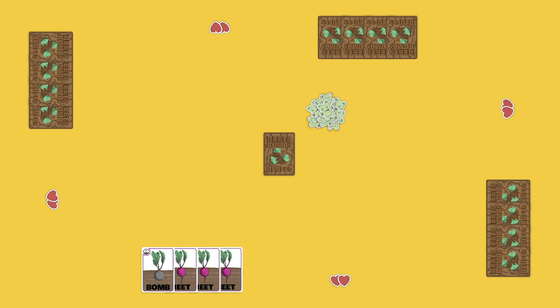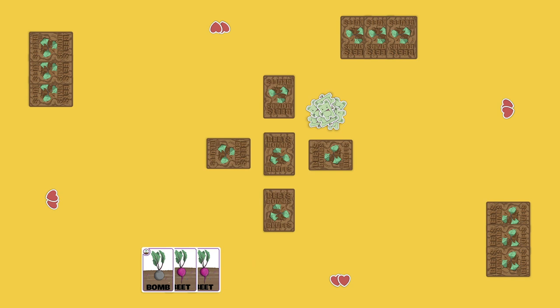To start a round, each player is going to plant one card in their row — either a Beat or a Bomb. Your row is just the space between you and the Super Deck. Once everybody has planted their first card, you'll start taking turns. In the first round, the player who last ate a Beat in real life goes first.